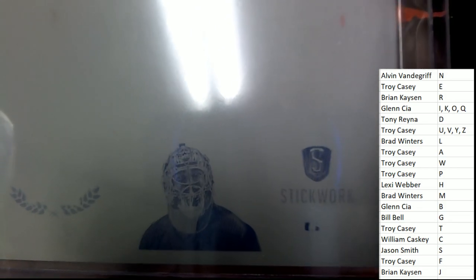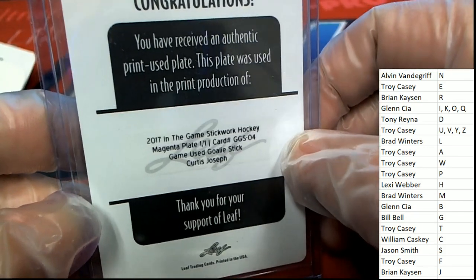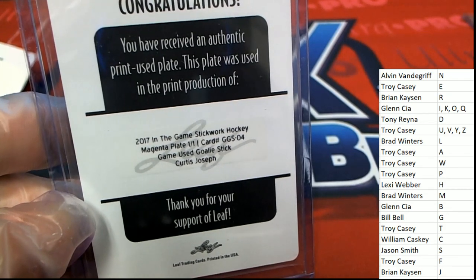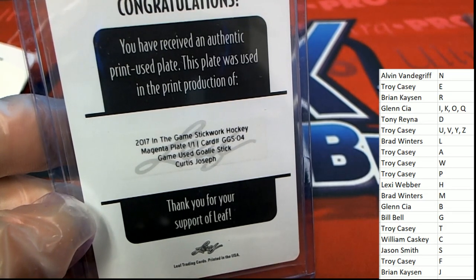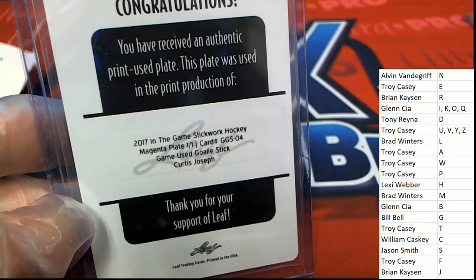Next hit — we have this stick-work printing plate. That is letter J owner who gets this goalie plate — game used. Congratulations J owner, that is Brian K who hits this one of one.